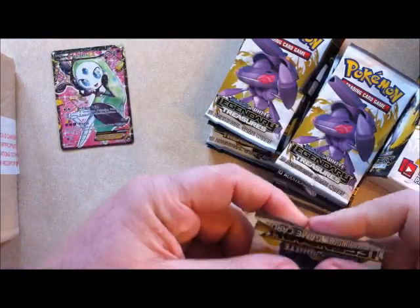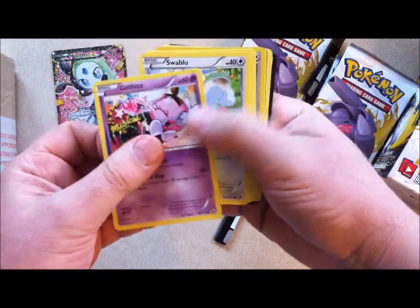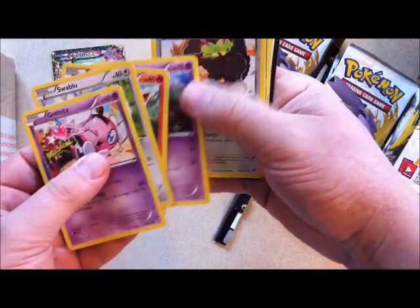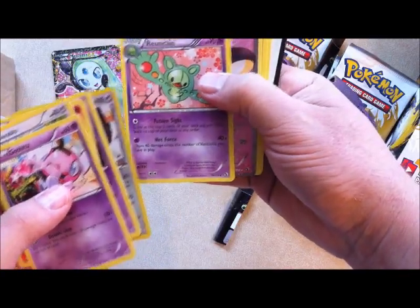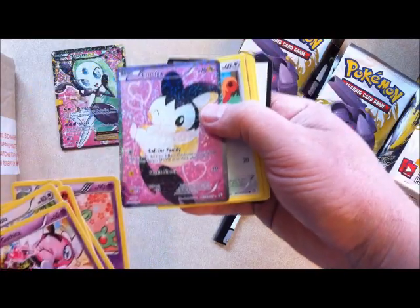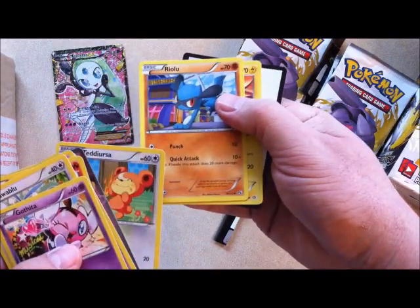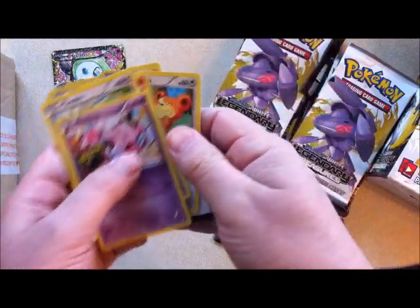Next pack. Gothita, Swirlix, Foongus, Trubbish, Bouffalant. Reverse Holo Reuniclus, Emolga — that's nice. Refractor finish Teddiursa, Riolu, and Emolga again. Card codes. Crowbat again, Tepig, Gothita, Sewaddle. Cobalion is a holo. Empoleon. Refractor finish on the Purrloin. Mincino, Shuckle, and Carnivine.